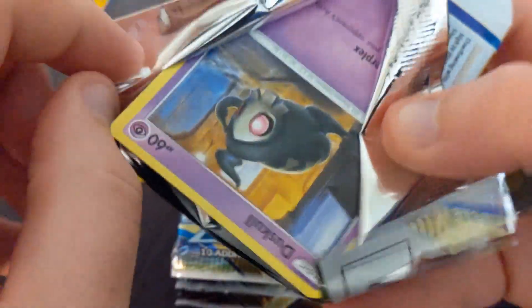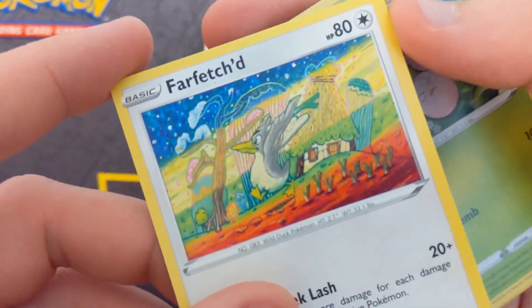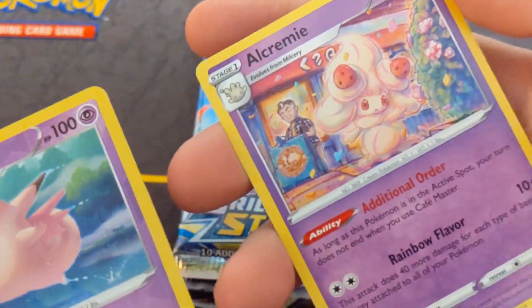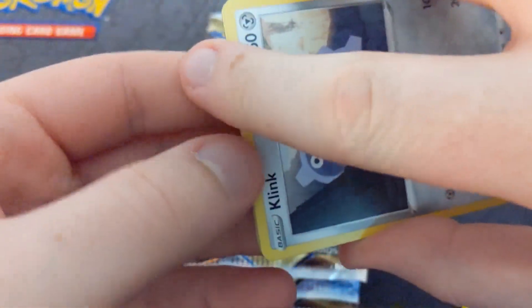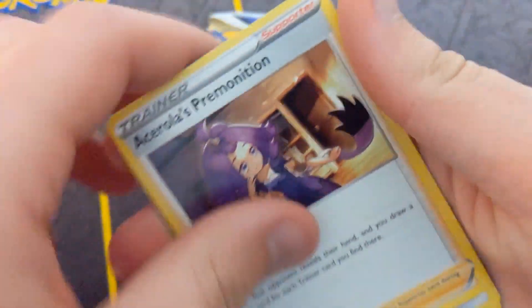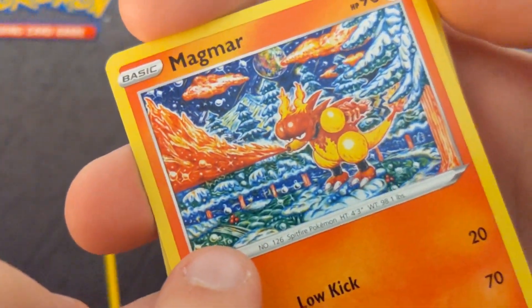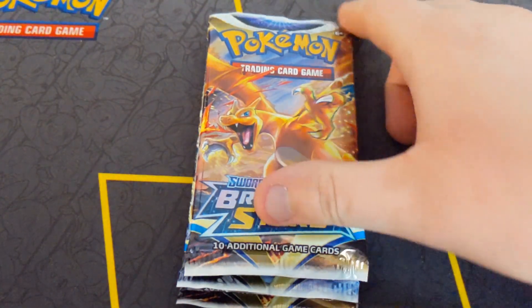Starting off with the first pack. Four from the back as usual. Let's just see. That's a cool artwork - the Farfetch'd. It's kind of like the Magmar artwork. We should get one of those - I'll show it if we get it. It's a non-holo rare. There's the Magmar - it's a really cool artwork, I think at least. Reverse holo. And we got a holo Moltres. That's nice. It's a duplicate - I think we've gotten that like two or three times now.